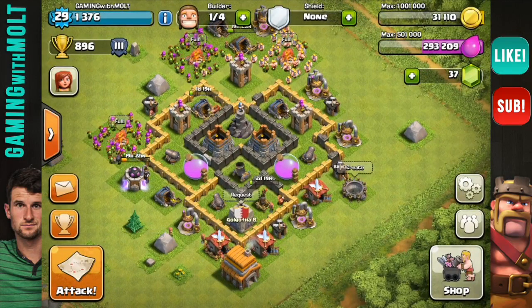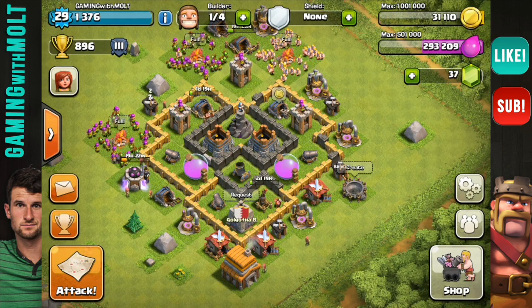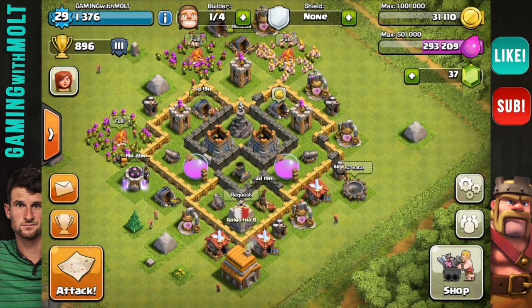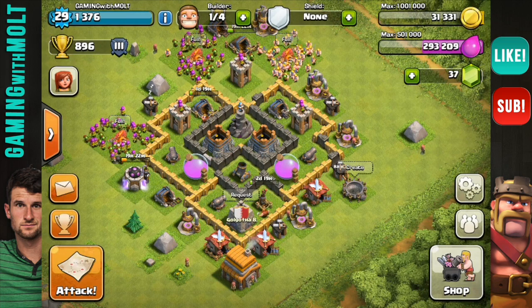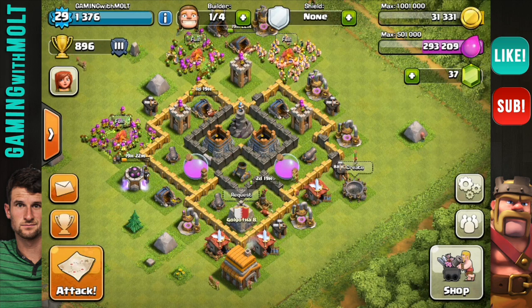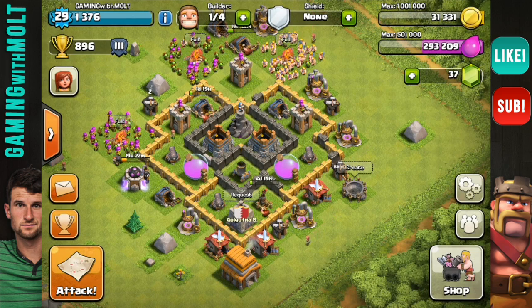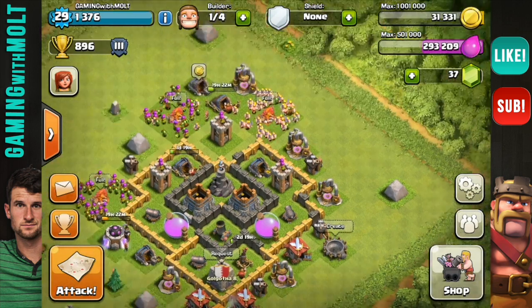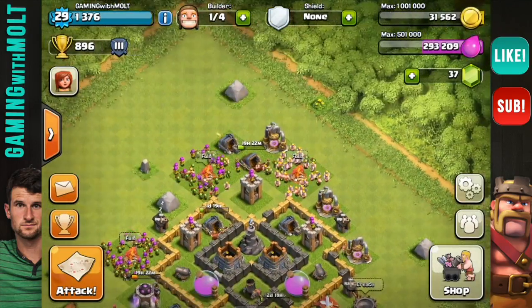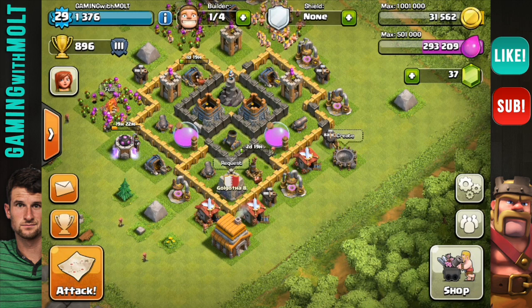This is a Town Hall 5. I know that a lot of my subscribers are lower levels and the Town Hall 8 content doesn't work for you guys. So this is going to be my Let's Play. I'm not trying to be original because I know everybody does Let's Plays, but I just wanted to show you all how I would play from Town Hall 5 to 6 and so on. I'm still going to continue on my other account — in the next couple of weeks I should be upgrading that to Town Hall 9, which is going to be awesome, and I'll be able to give you guys a little bit more high-level gameplay.